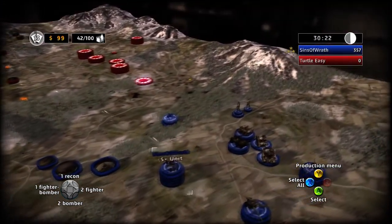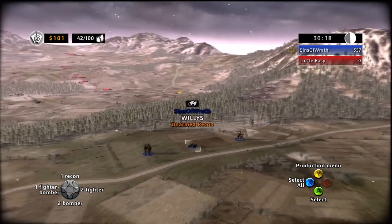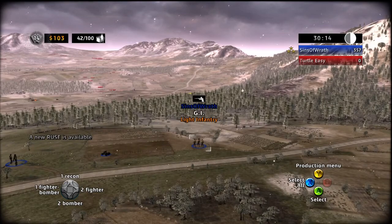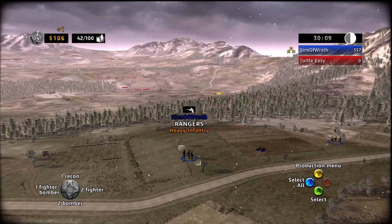For your barracks, you have the really light scout jeep — unarmored but fast and mobile, great for going in the woods and scouting. The Army GI, which is your basic infantry, and the upgrade to that is the Ranger infantry — stronger, faster, and generally better.